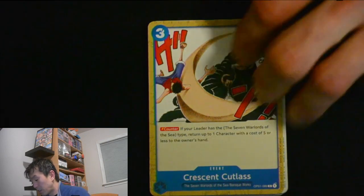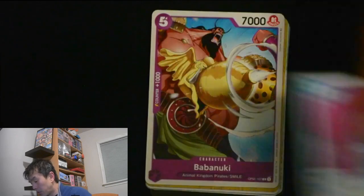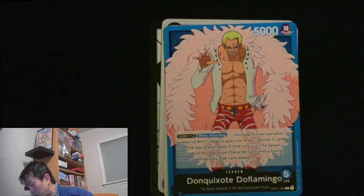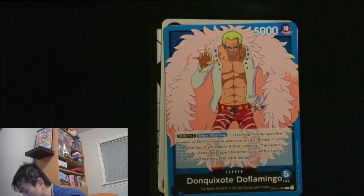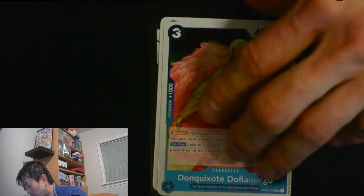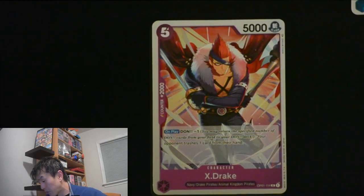Anyway, let's go over the cards here: Crescent Cutlass, Baohang, Virgo, Sheepshorn, Caribou, Kanjiro, Babanuki — and then uncommons: Demon Face, Mr. Bond Clay No. 2, and the leader Dofi. Cool, we got the Dofi blocker and searcher for the rare, and the second rare is Purple X-Drake — you can Dawn minus 1 and the opponent trashes 1 card from their hand on play. Two rares there.